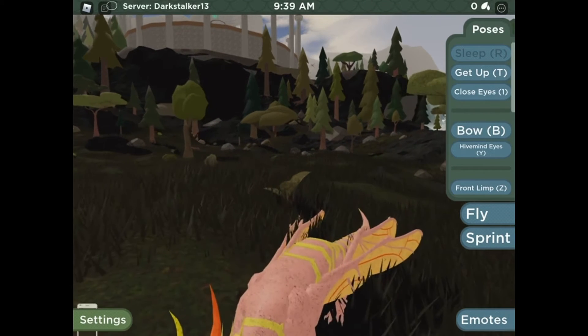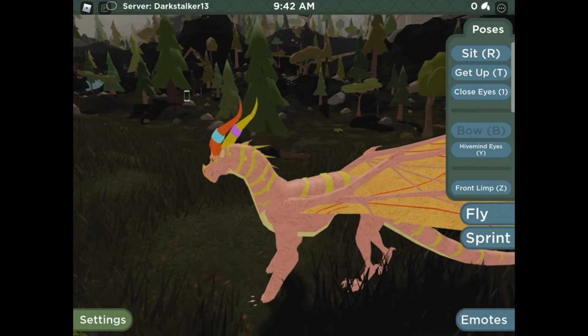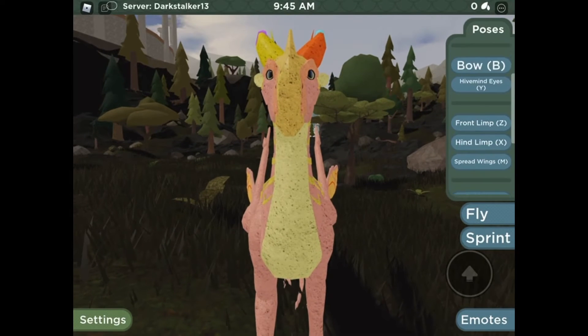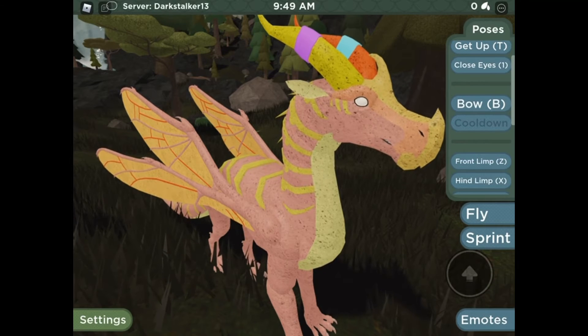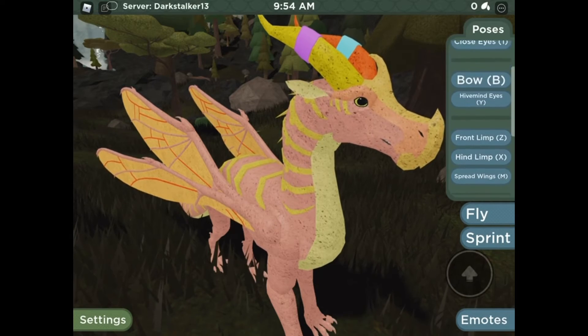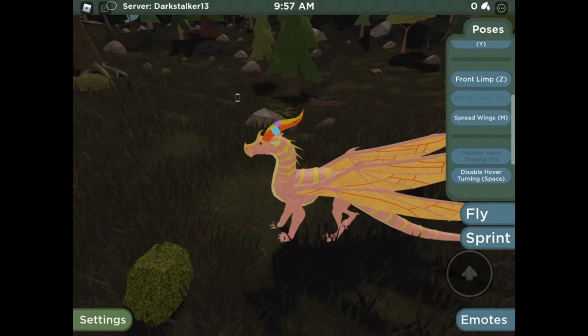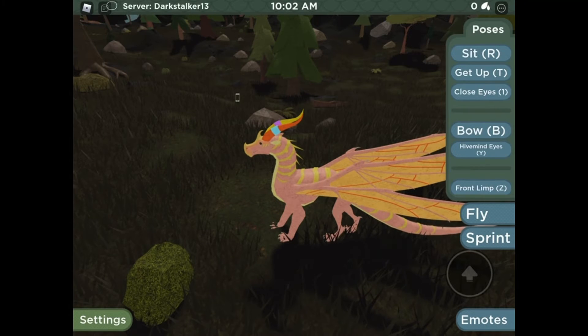The sleep pose is different because of how it's laying. Then you can bow. And this is really cool because they have the hive mind eyes — your eyes can turn white for the hive eyes. They also have the spread wings: front wing, behind, you know. They have all the emotes.